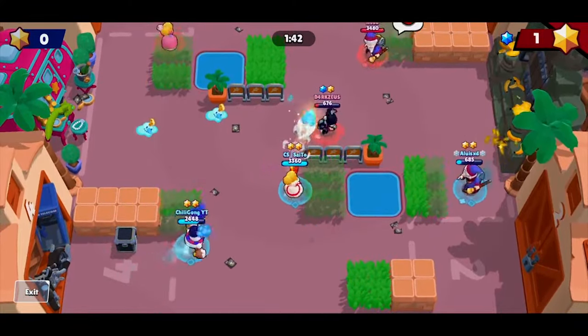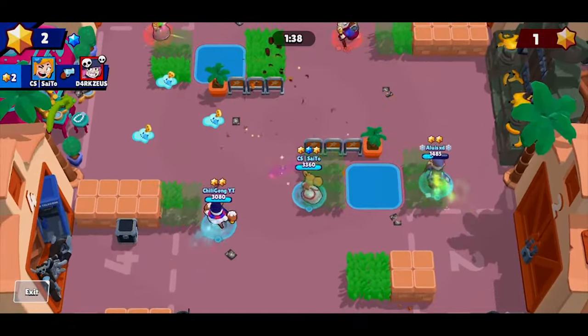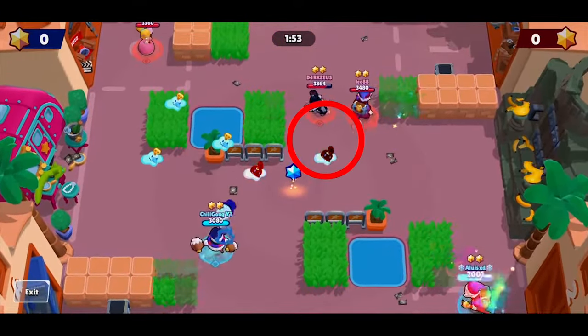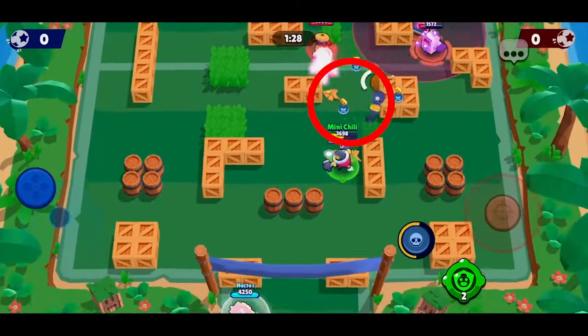Think of yourself as a sheep herder — you want to herd your enemies to control where you want them to go. Zoning is about prediction, but common places to try and place your shots would be in front and around objectives like a gem, the brawl ball, or bolt, or in entranceways that people need to go through.